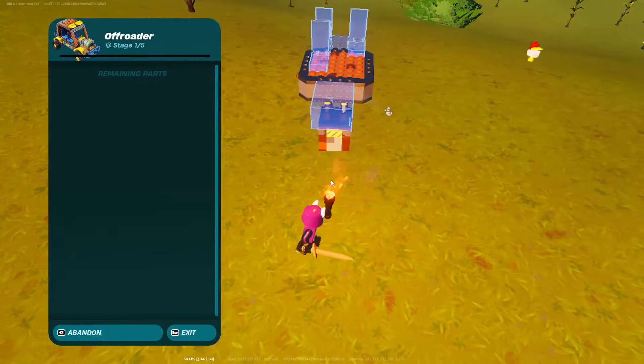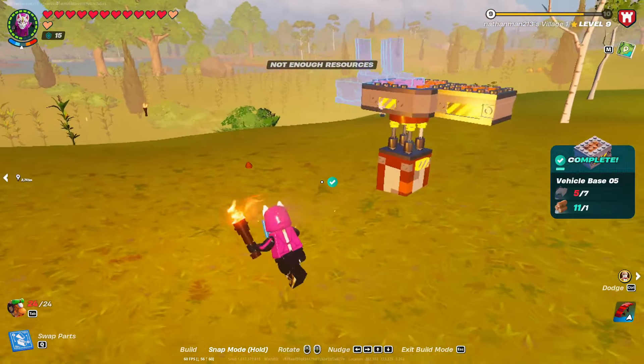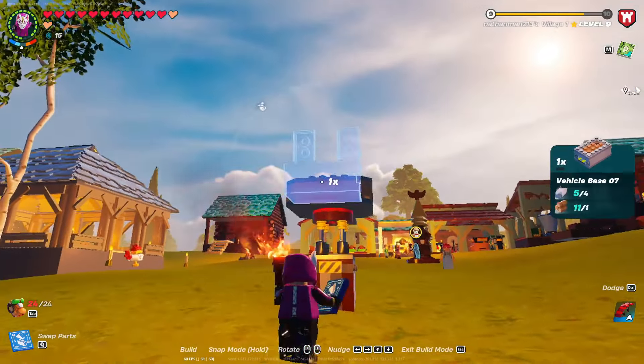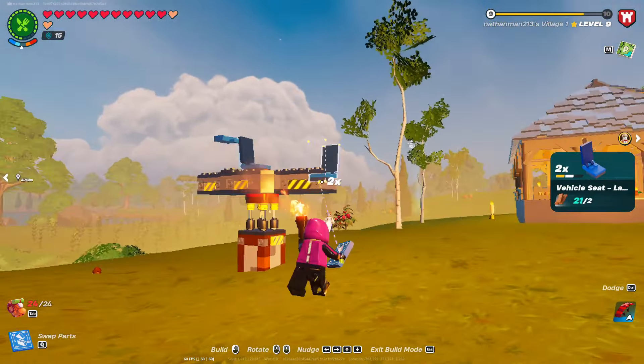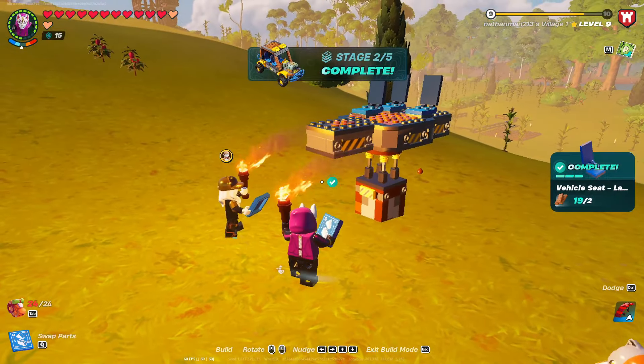Part one of the car is done. For part two we're going to need a vehicle base — I keep throwing my torches and I do not appreciate that. Vehicle base: seven. Then we need to get these chairs on there. This can hold three people, Lisa. Three.